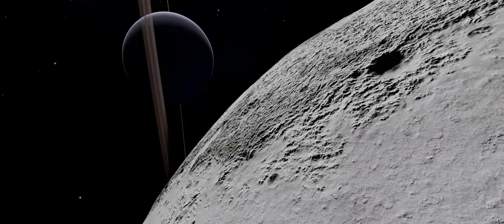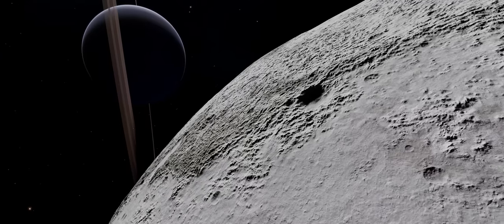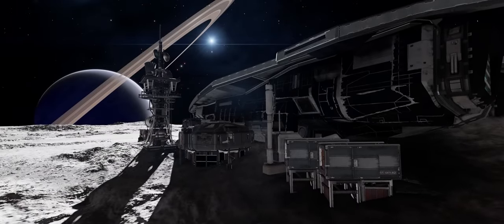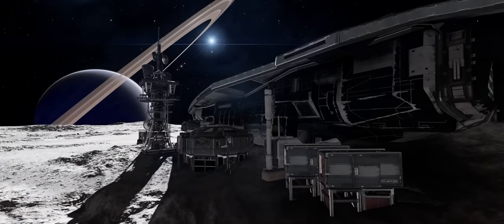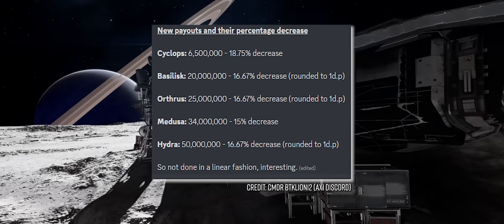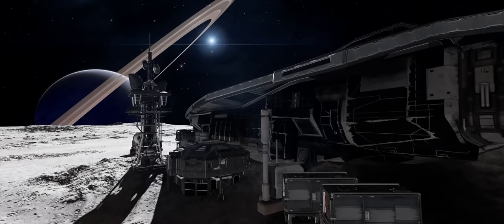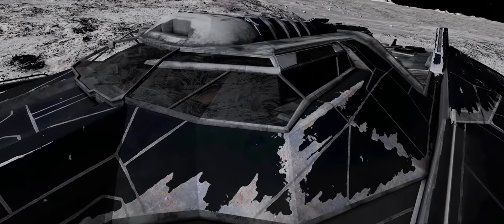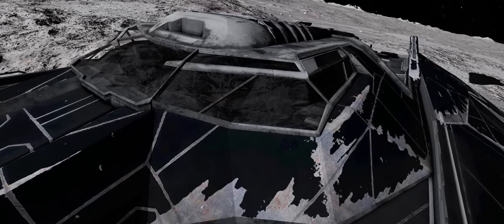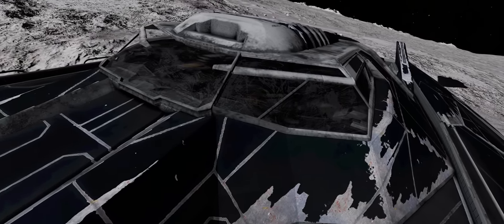It wasn't all sunshine and roses however, as a planned fix for a hardlock that can occur at some Thargoid barnacle sites didn't work as the devs had intended, so investigations are still ongoing at Frontier. It also seems that whilst it didn't get a mention in the patch notes, payouts for straight Thargoid kills got nerfed, whilst payouts and engineering material rewards for missions requiring Thargoid kills got increased. This has caused a lot of discussion in the community as to whether this was an intentional nerf and buff, an unexpected side effect, or an error — the playerbase is currently waiting on clarification from Frontier.